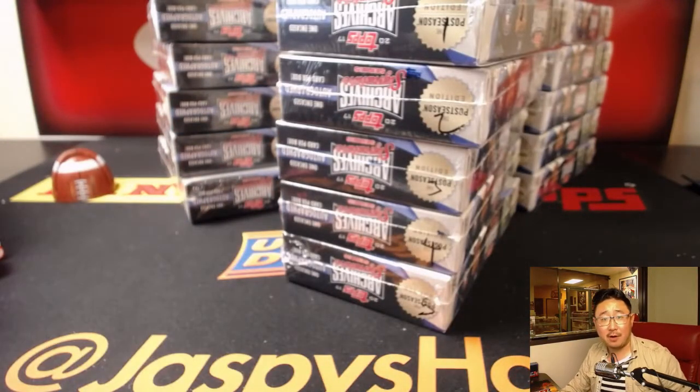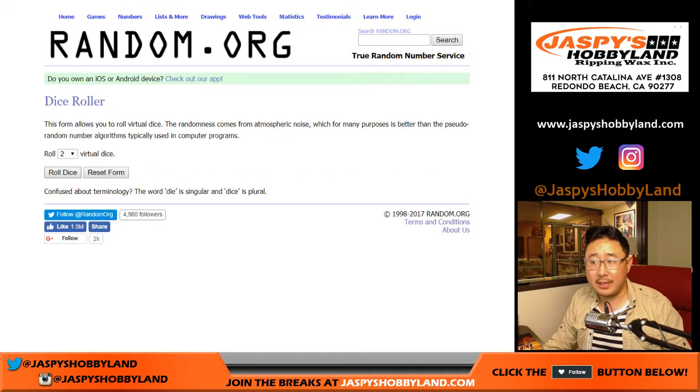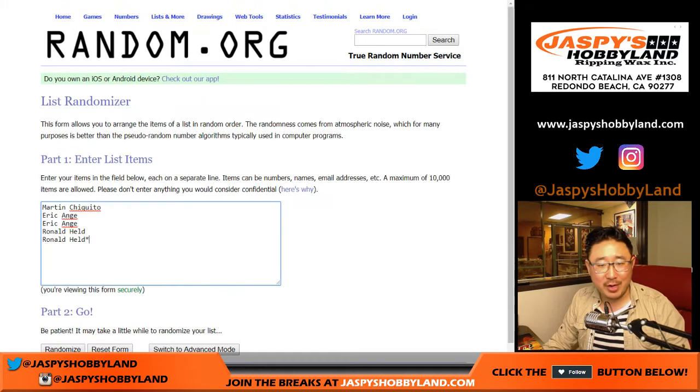Let's roll the dice. We'll randomize seven times with the names, seven times with the numbers.